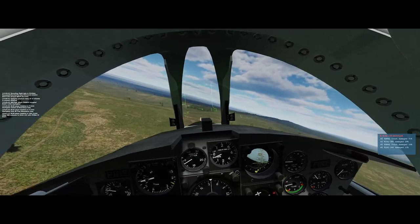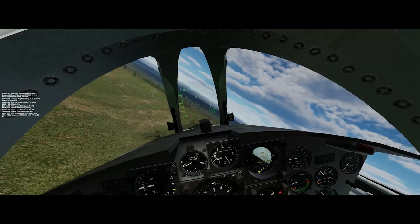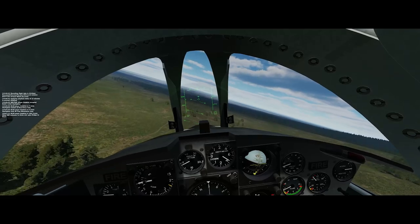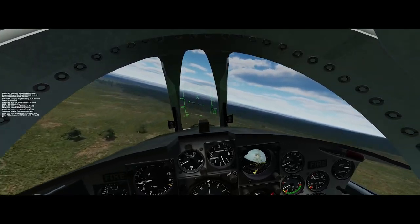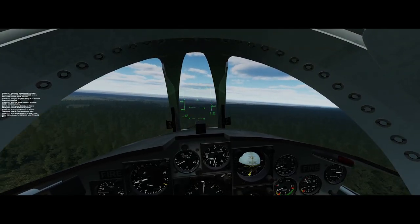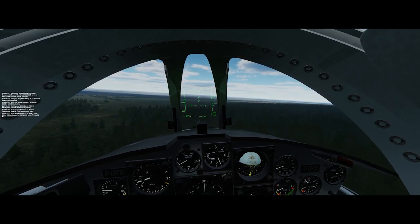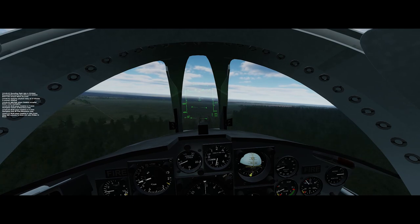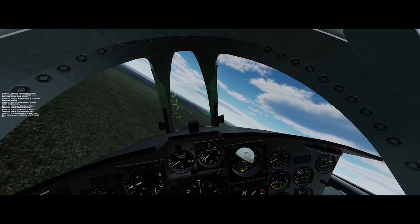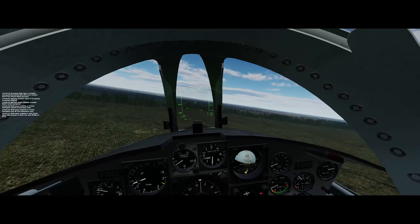Stay low — there's enemy all along the front here and we don't want to be wasting any time. We don't want to be getting high until we're back over the forward line of own troops. Stay low over this forest. I can see the creek coming up in the distance — once we're over that, we can pop back up and we'll be safe. And I think this is friendly territory coming up right here.